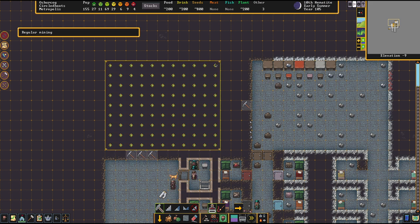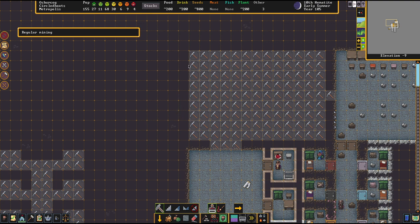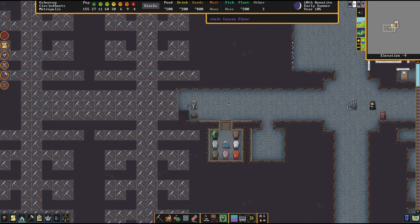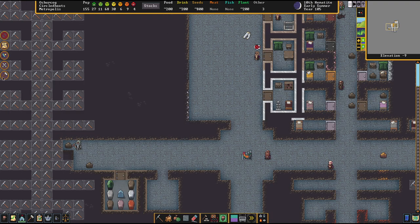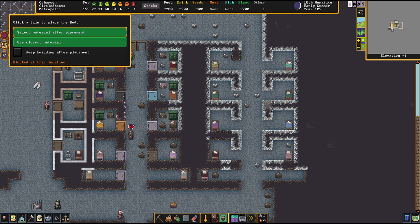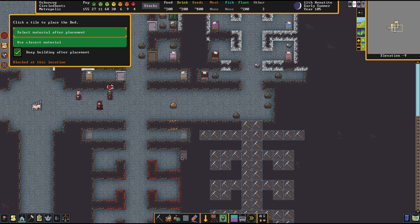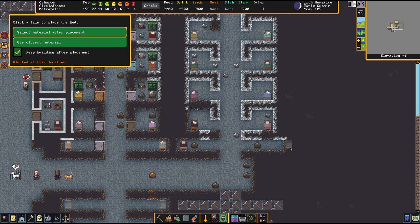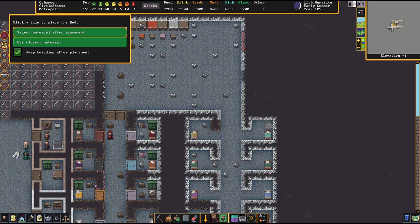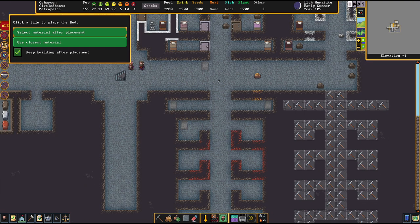My idea was to go for a library that's going to sit something like in here. I'd like to have a bit more grandeur here in the fortress — larger rooms and the like — and this is going to be the library. We've got a lot of work in front of us, and there's also the issue that we have a big struggle getting enough beds, doors, and everything, because we are turning out those beds at quite a fast pace.